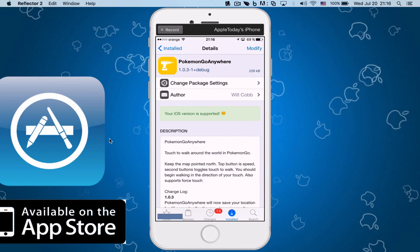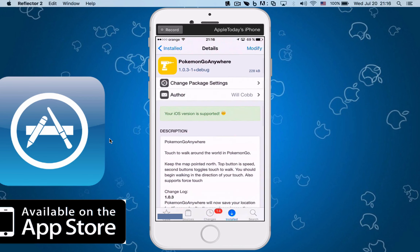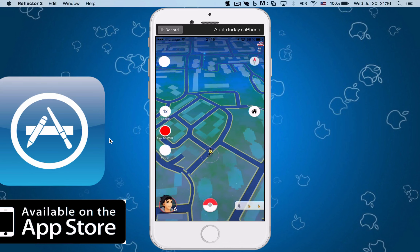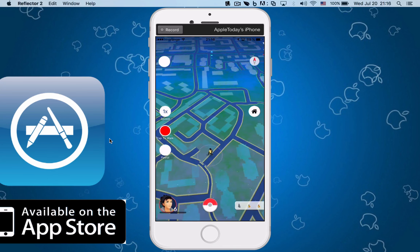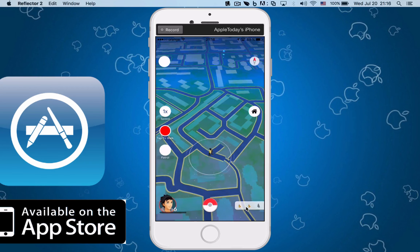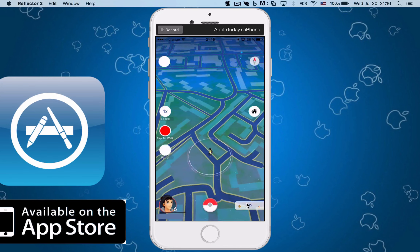Pokemon Go Anywhere is a very neat trick. If you install this — I will show you in a second — you will be able to walk around while standing still. So right now I'm near my computer recording this tutorial, and I tap the walk button and I can walk. I just tap and he walks, I tap and he walks again. On the right-hand side you can see the nearby Pokemons and I can just keep walking.